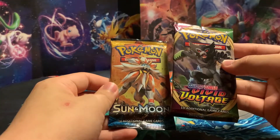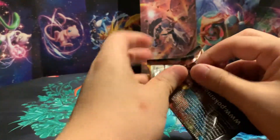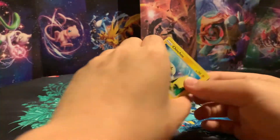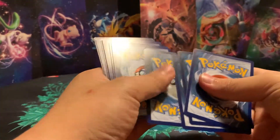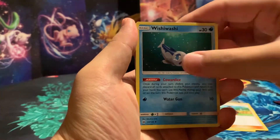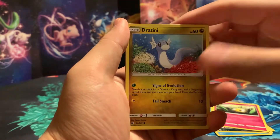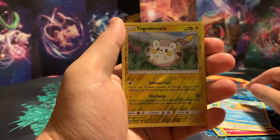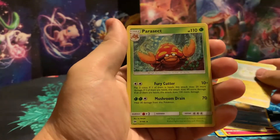We have Sun and Moon and Vivid Voltage. So let's start off with Sun and Moon. We got a code card, a Lightning Energy, a Hau, Wishiwashi, Alolan Raticate, Chinchou, Beautifly, Dratini, Spearow, Psyduck, Togedemaru Reverse Holo, and we got a Parasect Non-Holo Rare.